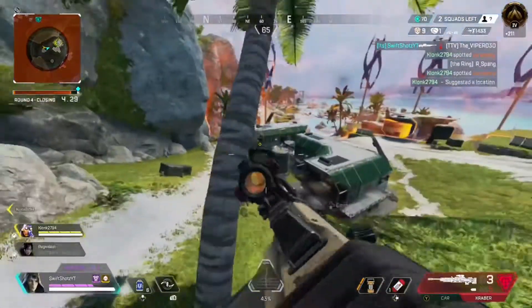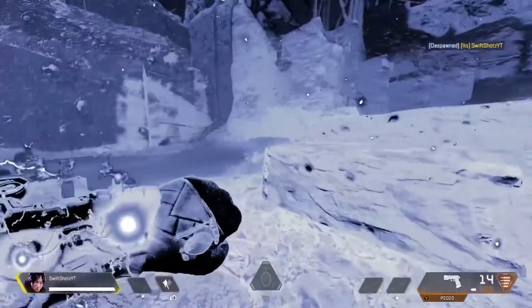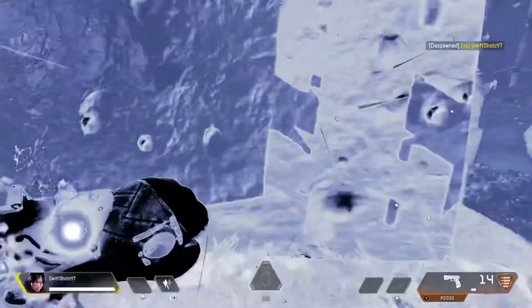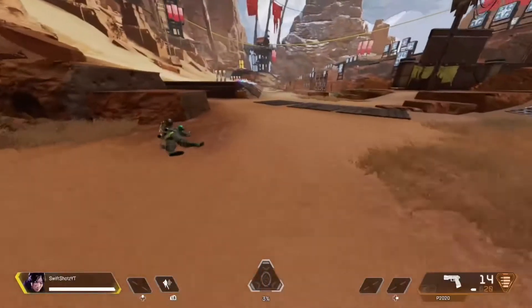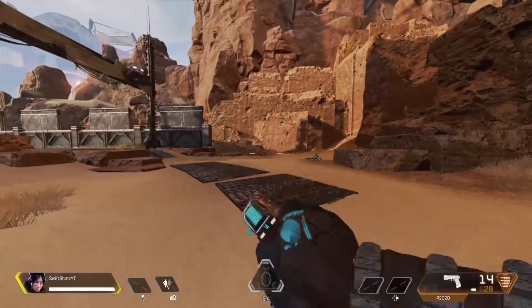I don't want to keep you guys waiting, so let's go ahead and jump straight into this video. For this glitch, you do need Wraith and you do need her tactical. So you just want to pop her tactical, and before her tactical runs out, you want to jump off the wall. As you guys can tell, I still have my phase.